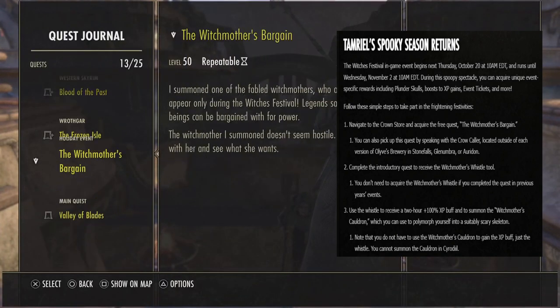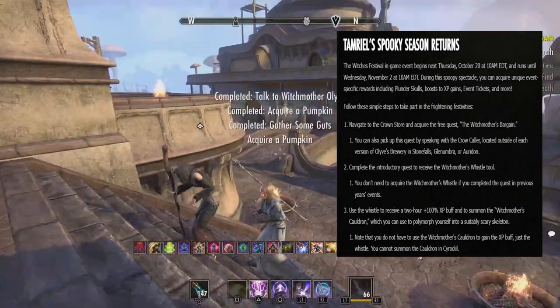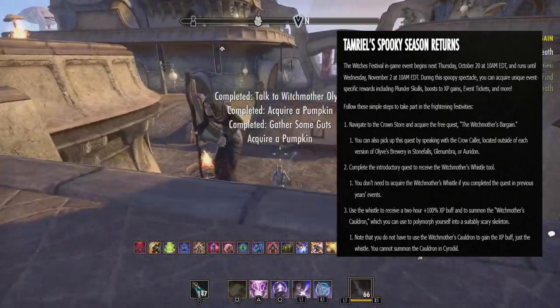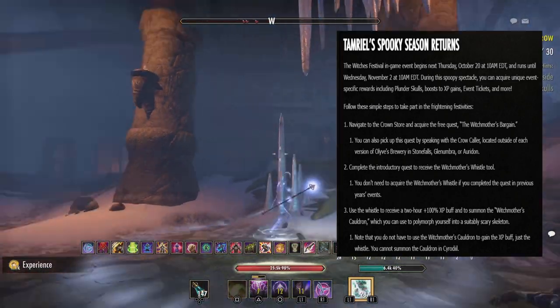The Witch's Whistle will be located under your Collections under Tools. Use this to activate your EXP booster for the event. During the Witches Festival, when you defeat a boss monster you pick up a Plunder Skull container in addition to your regular rewards.